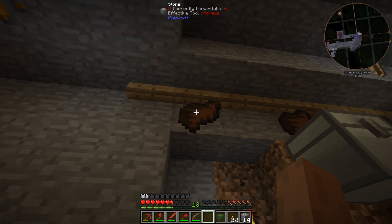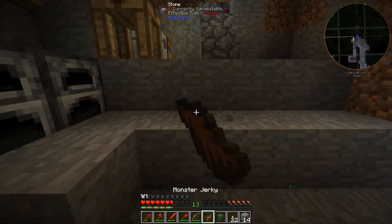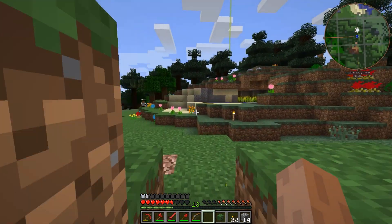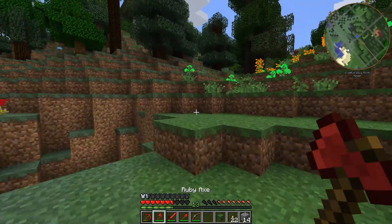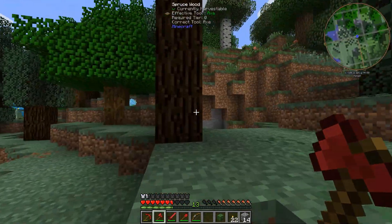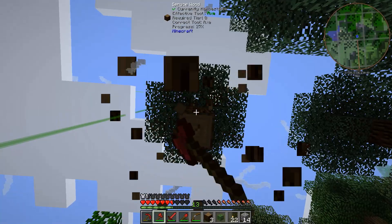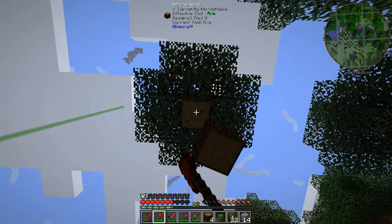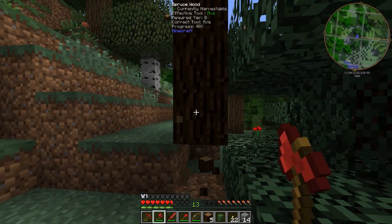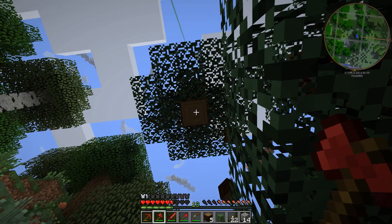I'm gonna cut down some trees. We're gonna make a couple things today — we're gonna make another mining turtle, but before that we're gonna make what's called the project table. From what I remember, with a project table you can save blueprints of items you make and then just place them down again and make them without having to put everything in. That sounds cool. Why don't you go ahead and make it?